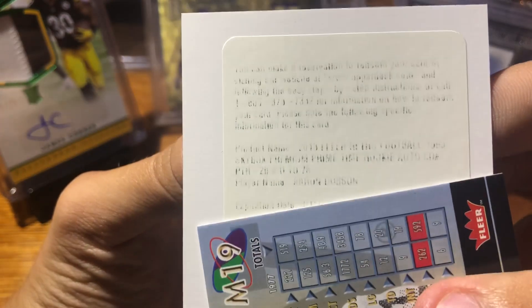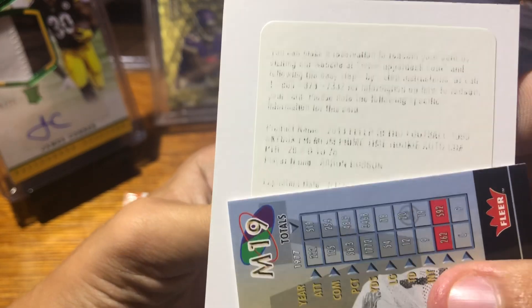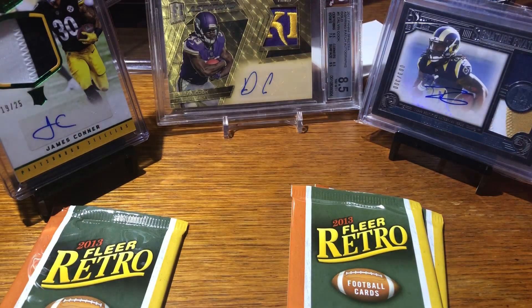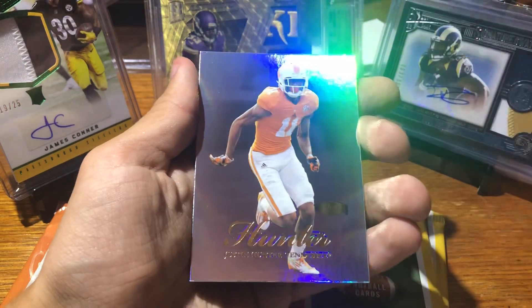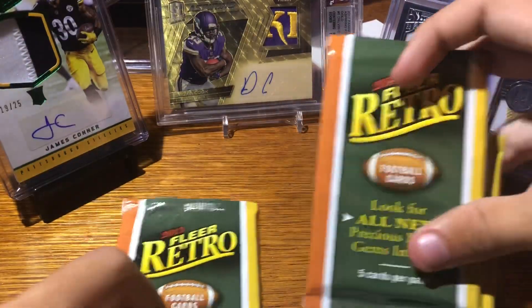It's Aaron Dobson. I thought it was Aaron Rodgers for a second — I was about to flip — but Aaron Dobson. Not too worried about getting this one redeemed. I think PC87 had a Drew Brees auto — something like that, I'm definitely going to pass. Aaron Dobson — Patriots, I think. Warren Moon, Matt Barkley, Jerome Bettis, Justin Hunter.